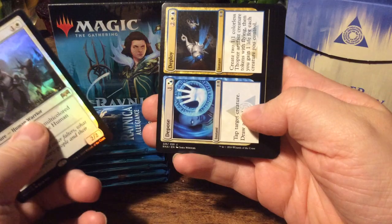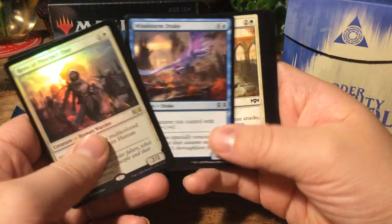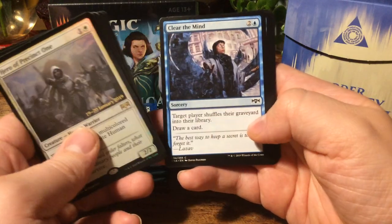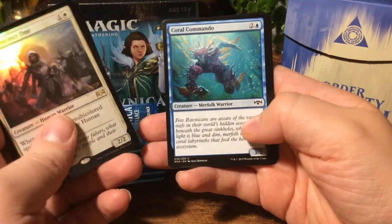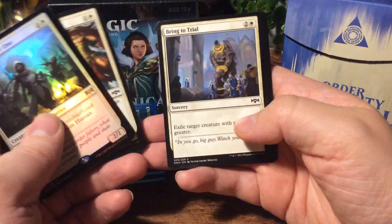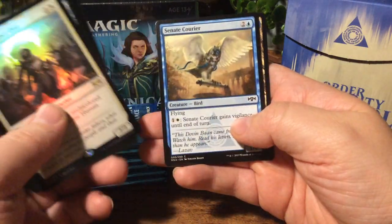Locket. Depose. Forbidding Spirit. Windstorm Drake. 10th District Veteran. Arrestor's Admonition. Clear the Mind. Homunculus. Coral Commando. Summary Judgment. Bring to Trial. Watchful Giant. Senate Courier. And an Azorius Guildgate.